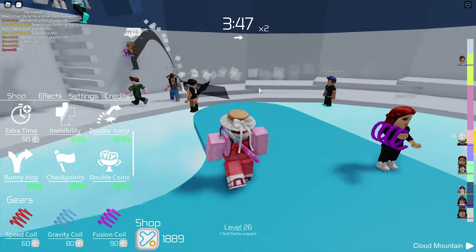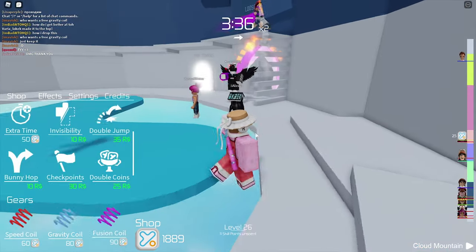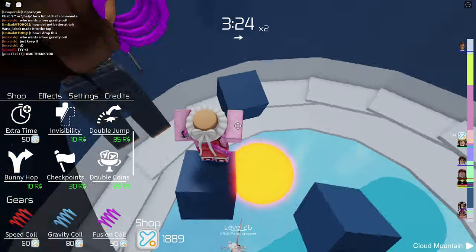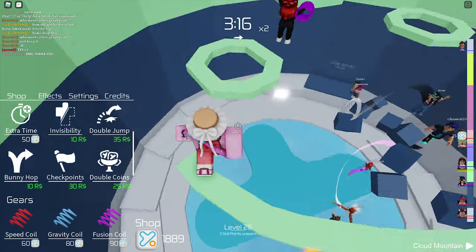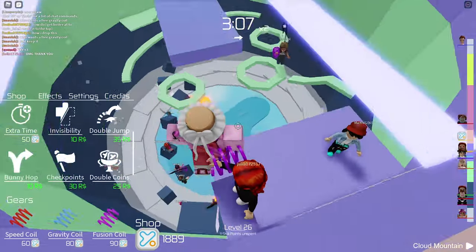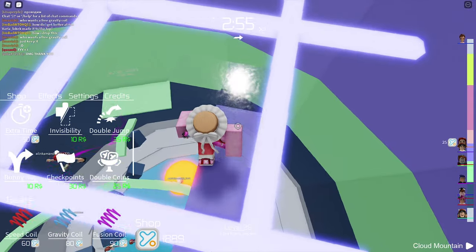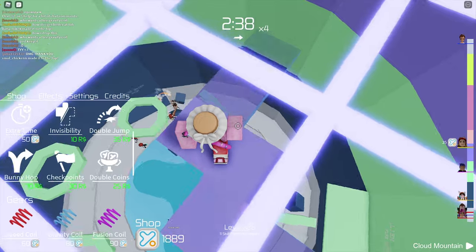I keep calling them gravity coils for some weird reason, but look at it right here - gravity coil is cheaper than fusion coil in this server. It makes no sense that fusion coil is less expensive than gravity coil in the pro towers. It's very confusing. Maybe it's just an accident and they just didn't even notice that, or maybe the fusion coil is worse than the gravity coil for that one. I couldn't imagine that - that would be very bizarre.